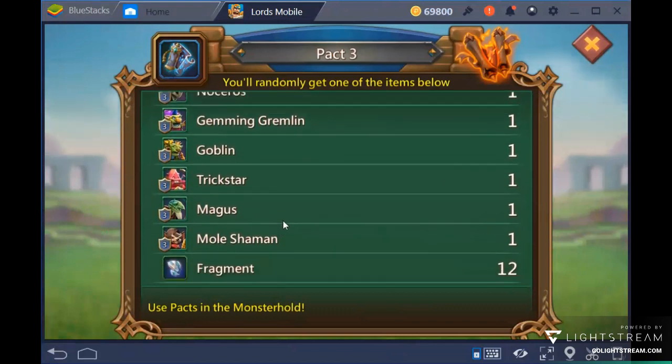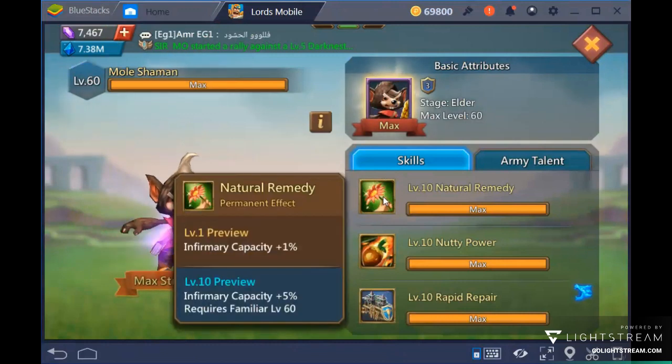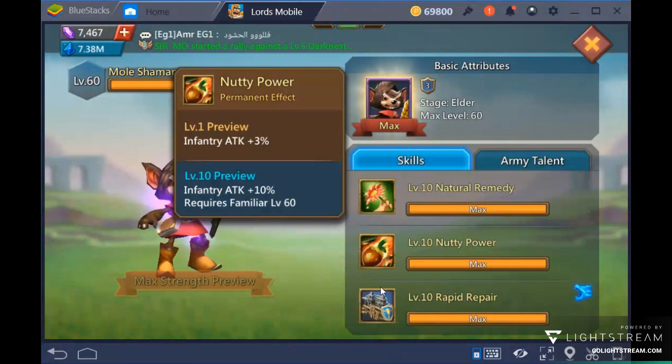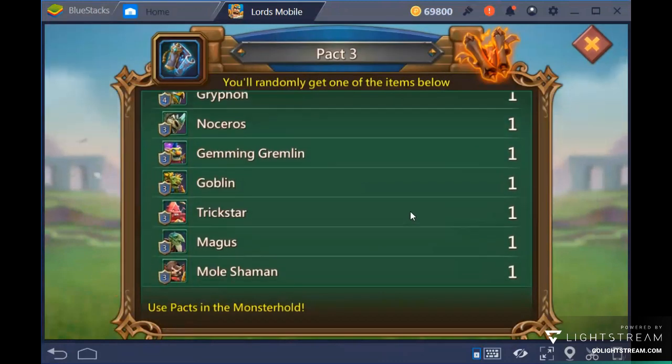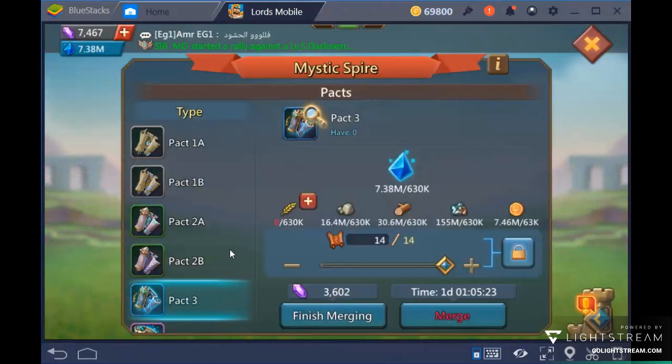The next best familiar in Pack 3 is Mole Shaman, because of the infirmary capacity boost plus an infantry attack boost. Importantly, these boosts are all passive — you do not need to have these familiars mounted on the wall to benefit from them.